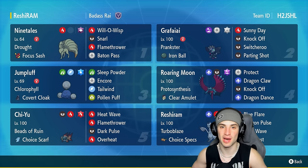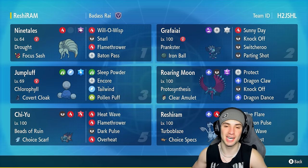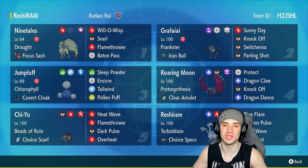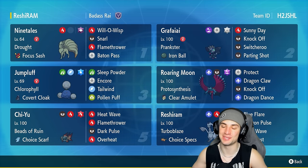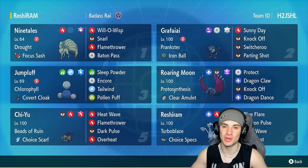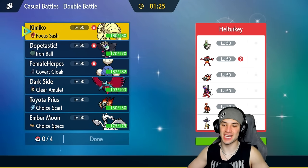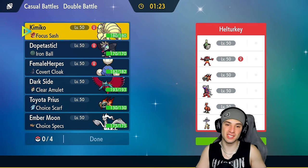If you want to rent the team yourself, the rental code is at the top right corner. If you enjoy today's video, leave a like and subscribe to the channel. Let's hop into our first match showcasing Reshiram — we are going up against a Koraidon sun team, so it's sun versus sun.